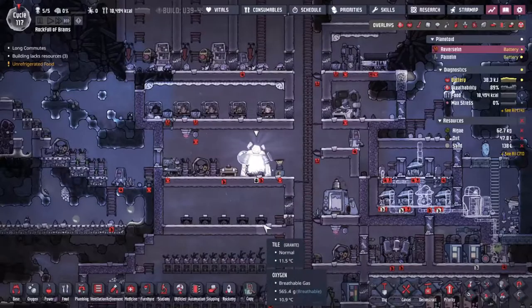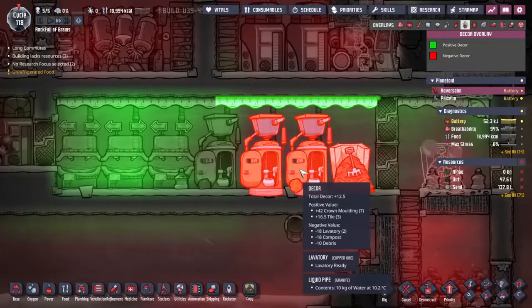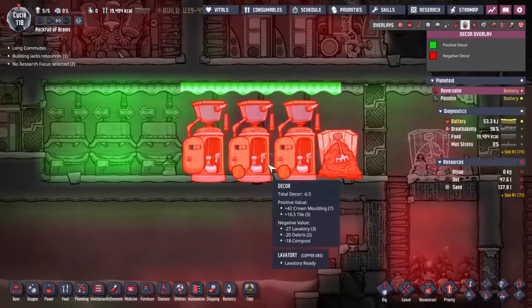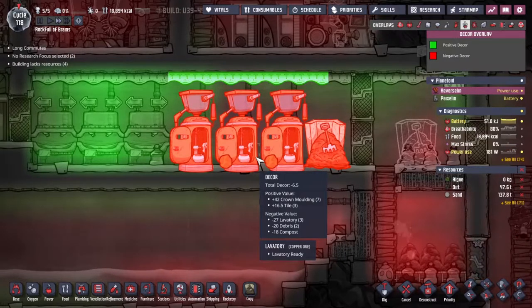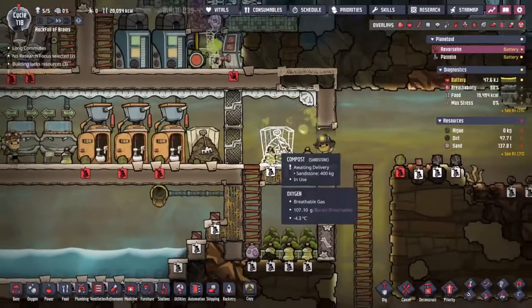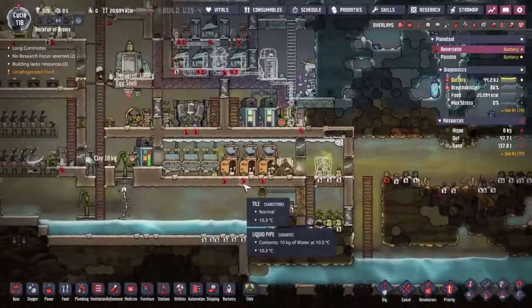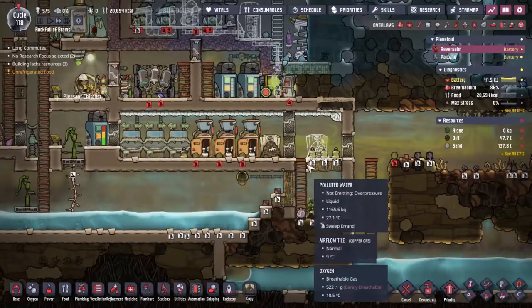New print! I'll take all the lime. I thought I was done talking about the toilets, but over here we've got a negative decor. This is where we're getting the negative decor - apart from the three toilets themselves, it's the debris. I'm going to build another composter over here so we can start getting through this polluted dirt as quickly as possible, as it's part of the outgassing we've got around here and I want to get rid of all of that.